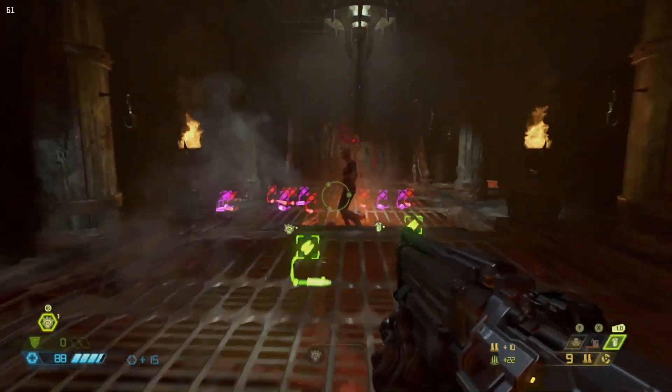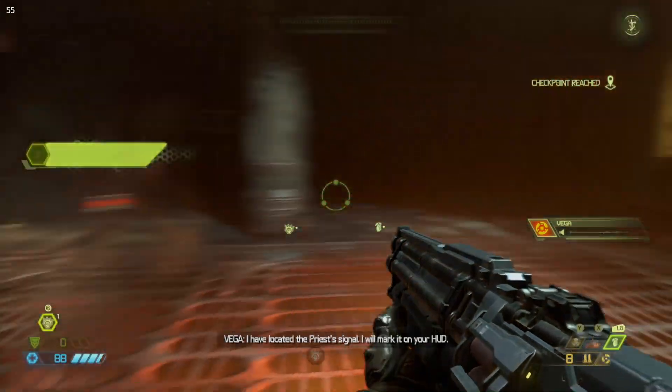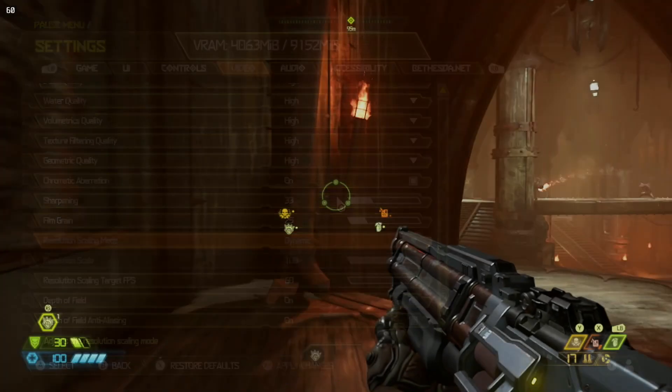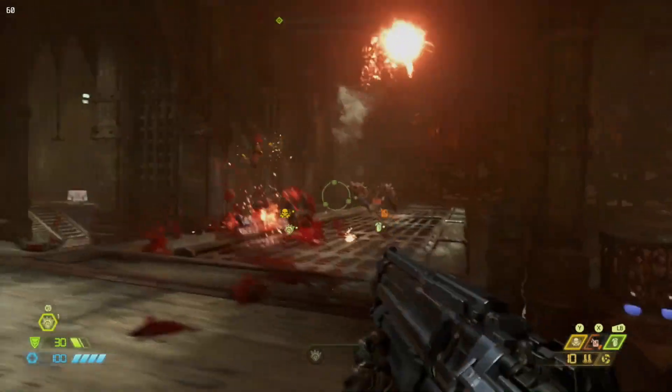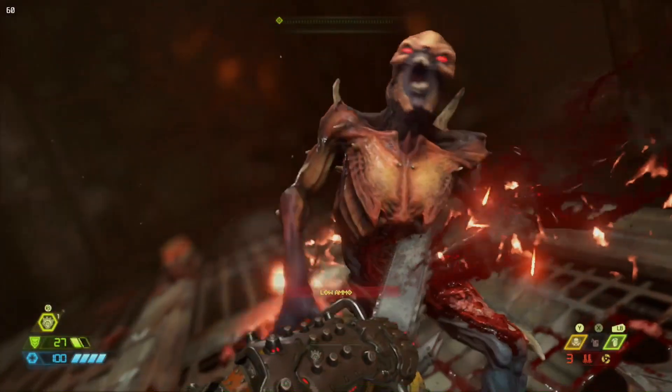Now how well does it perform? "Holy crap" were the first words out of my mouth when I started it for the first time. On the deck, Eternal defaults to running on high and ultra graphical settings, and that first level just throws beautiful visuals and 60 FPS in your face from the get-go. No modifying, just boom — you're inside that building with a constant 60 FPS.